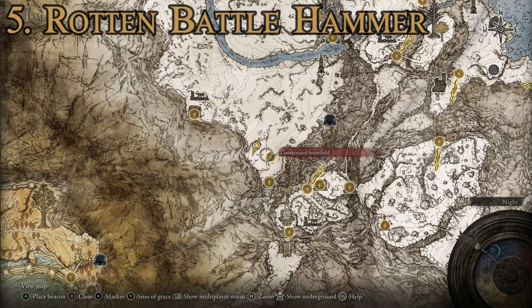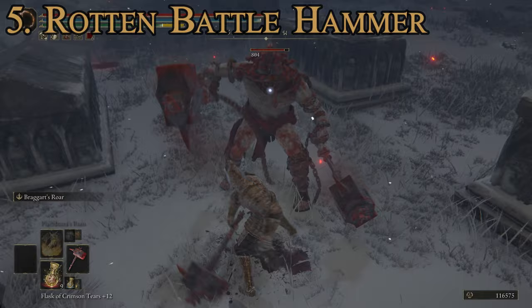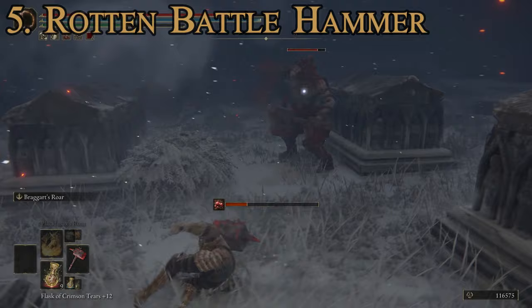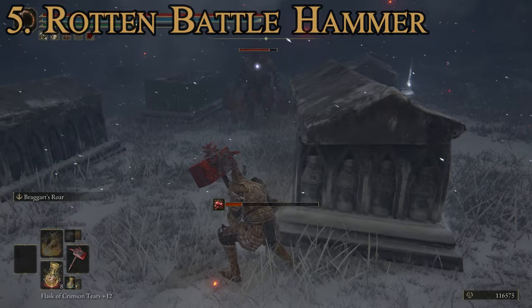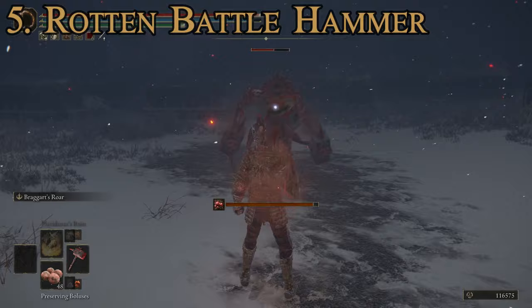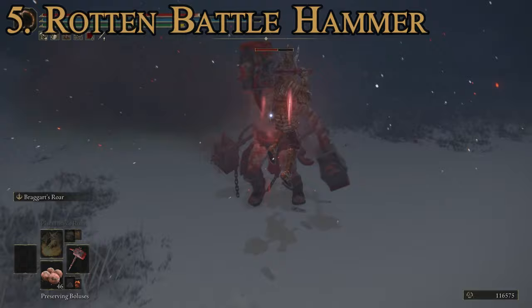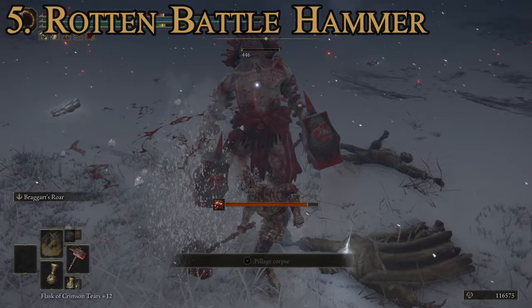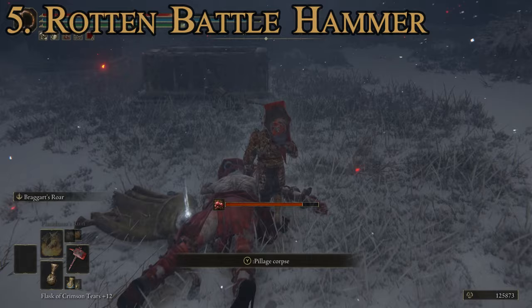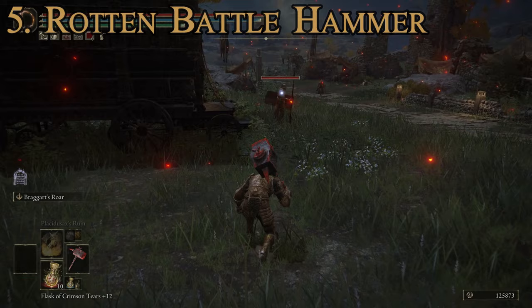Once you're in the Consecrated Snowfield, head straight north until you reach the Consecrated Snowfield site of grace, then go northwest to the graveyard. You'll have to kill the Rotten Duelist who patrols this graveyard - he deals a lot of damage and also inflicts scarlet rot since he's using the same weapon you're trying to get. He is the only way to get this weapon. On the bright side, it doesn't seem to be a random drop - he appears to drop it the first time you kill him. If not, he does respawn at that spot so you can keep grinding.